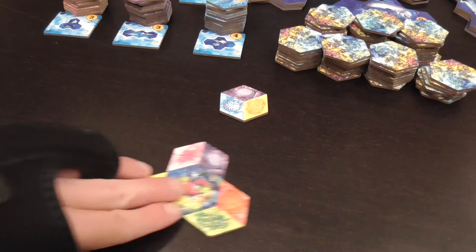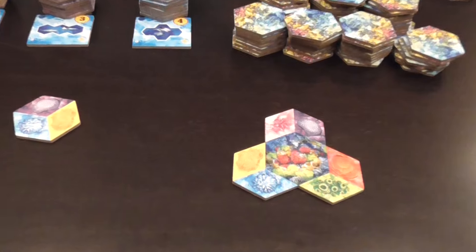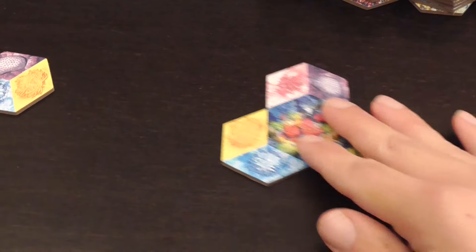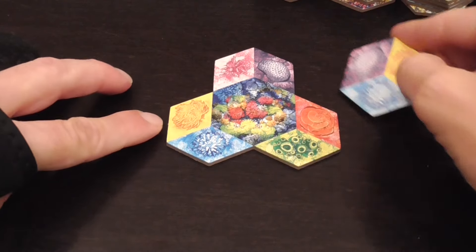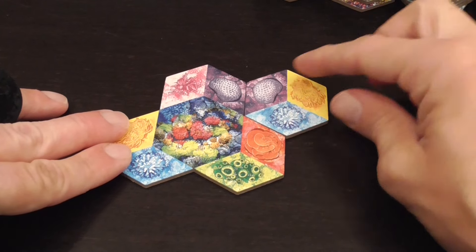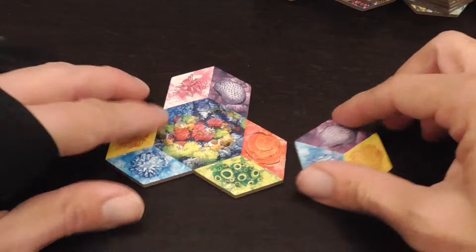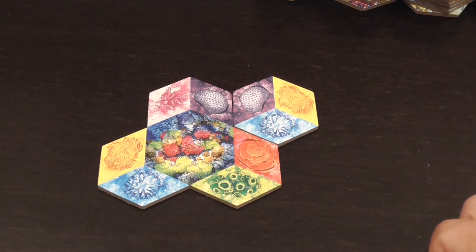But then it gets to the all-important thing — what you do with them. You expand your personal environment. When you get a new tile, you need to add it to your environment in a way that at least one symbol will match — so that would be a legal placement, that would obviously not be. I place it there this time.